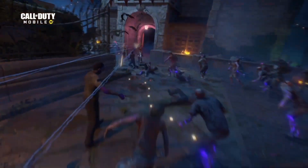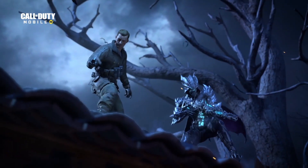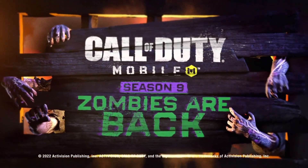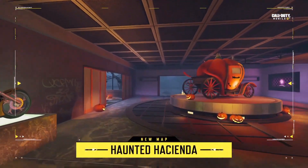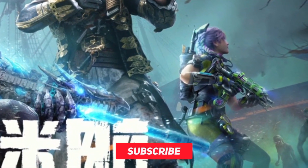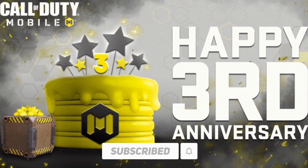Hey everyone, what's up and welcome to the channel. Right now in this video we are going to check out some new info regarding Season 9, including the new updated Halloween version of Hacienda, as well as a new Manta Ray and legendary Pharaoh skin, and we're also going to touch on the third anniversary.